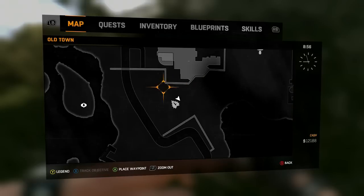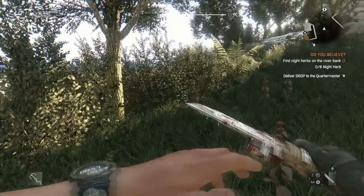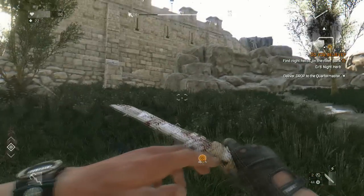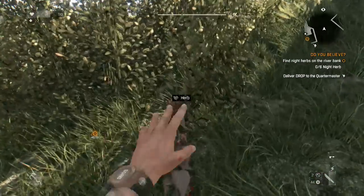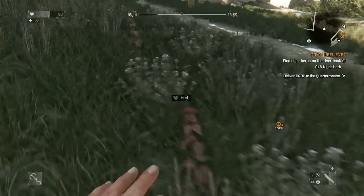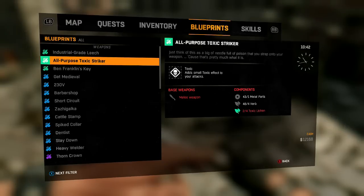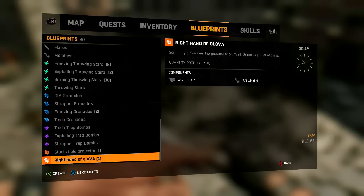Then you want to get some herbs. You can find them right here on the map — look for that little leaf icon anywhere on the map. You need about 20 herbs, so go to different locations and pick up a whole lot. Once you've got all the ingredients, go ahead and put it together.